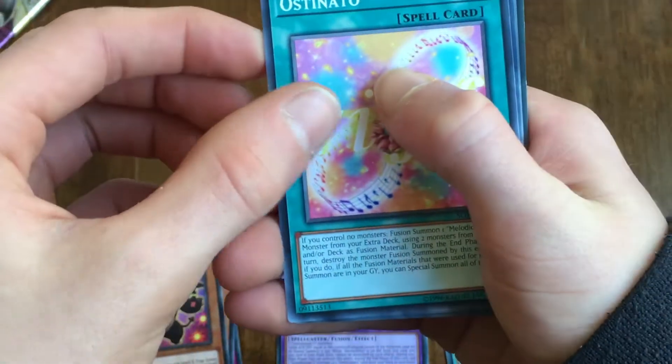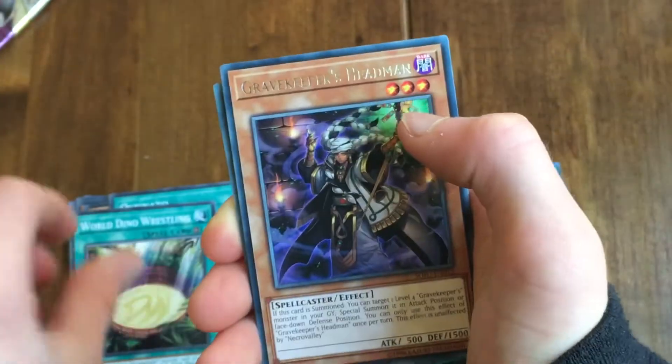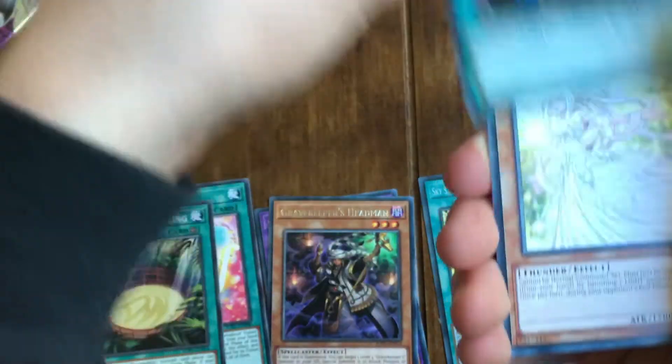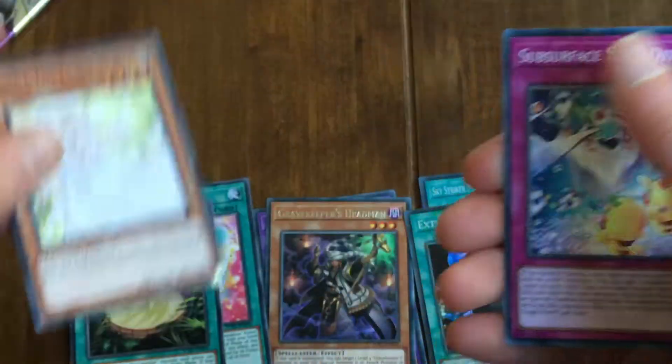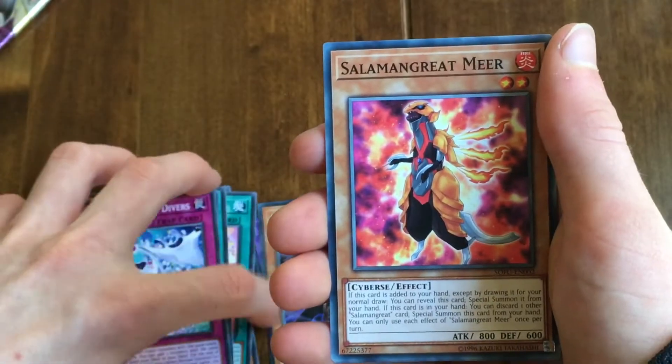Second pack: Bear Blocker, Austin Auto, World Dino Wrestling, Gravekeeper's Headman, Extra Foolish Burial, Dianna and the Light Spirit, Sub-Surface Stage Divers, Silomane Great, Mia and Silomane Great, Falco.